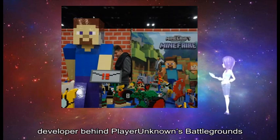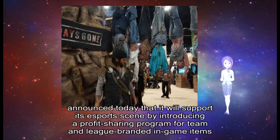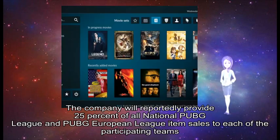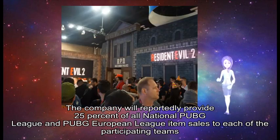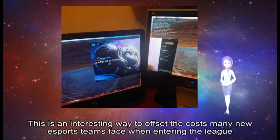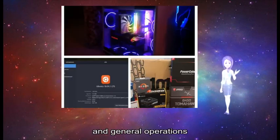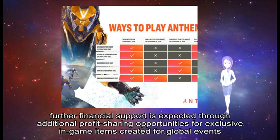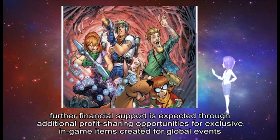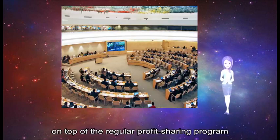PUBG Corp, developer behind PlayerUnknown's Battlegrounds, announced today that it will support its esports scene by introducing a profit-sharing program for team and league branded in-game items. The company will reportedly provide 25% of all National PUBG League and Pro European League item sales to each of the participating teams. This is an interesting way to offset the costs many new esports teams face when entering the league, especially when it comes to traveling, housing, and general operations. Further financial support is expected through additional profit-sharing opportunities for exclusive in-game items created for global events, with 25% of those sales given to the participating teams on top of the regular profit-sharing program.